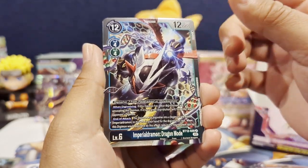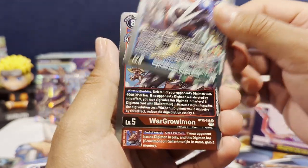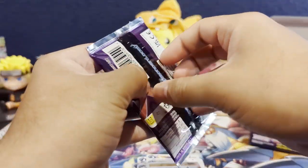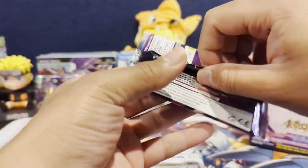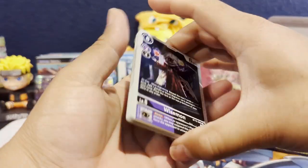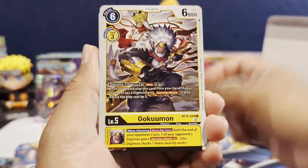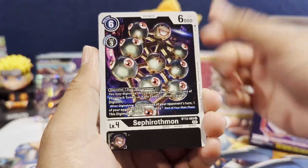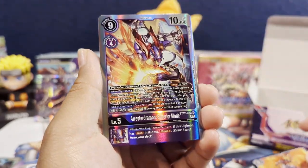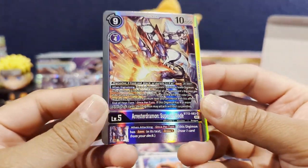We get Overflowing Power as our first rare and Takato Matsuki as our second rare, and then ImperialDramon Dragon Mode as a rare — the art on that looks really good. Then a WarGrowlmon. Next pack: Weissmon, Geogrey, Dekomon, Gokumon, Chuchumon, Arrestramon, Sephirothmon, GG, Shining Blast as our first rare, and nice — Arrestramon Superior Mode as our SR. That looks tight.